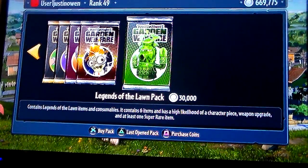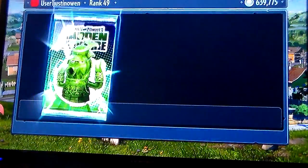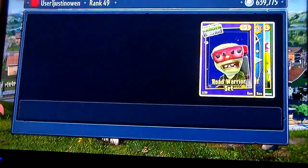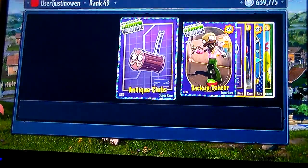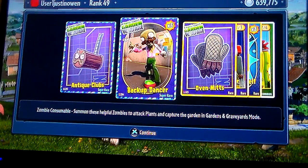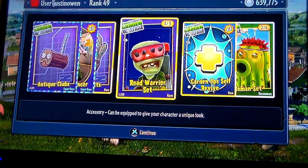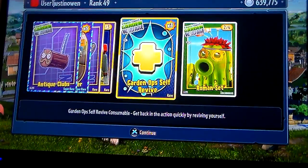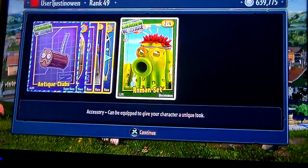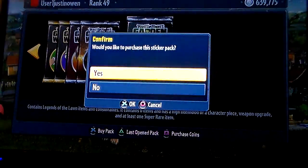Now we're going to be working on the Legends of the Lawn pack, one out of five. We got five discos, the antique clubs, the backup dancer, the oven mitts, the road warrior set, growing up self-revive, and roman set. That's all good stuff — everything is good stuff. Two out of five.